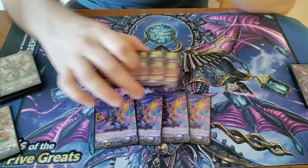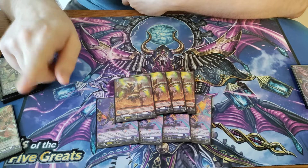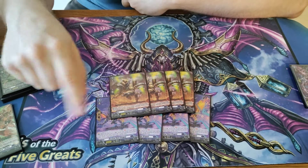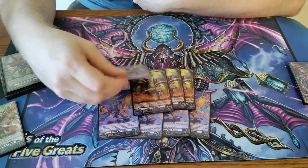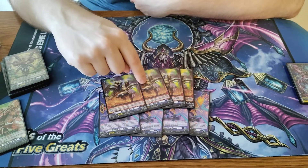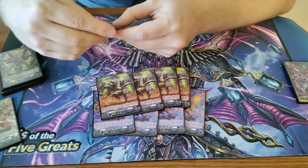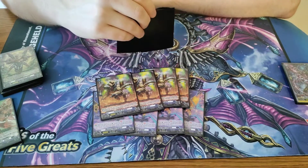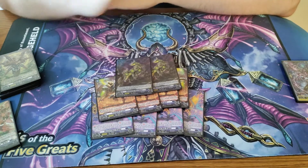Then we're running 4 Protobulb. Counter burst 1 — when it boosts, if you're in final rush, you put a rear guard into soul. And then you choose a card from your soul and put it into your hand. Really good. This helps you persona ride consistently, add shields to your hand, perfect guards, whatever you need — you can just toolbox for anything. It also opens up the other rear guard for Leonard's skill to go off.